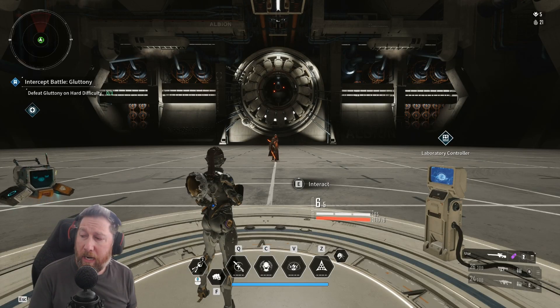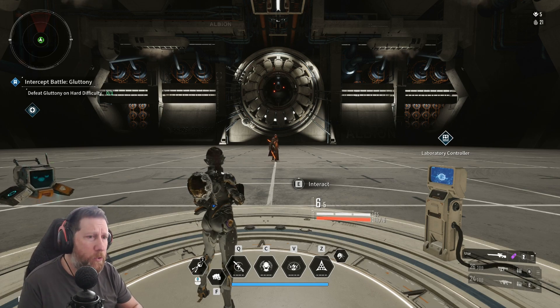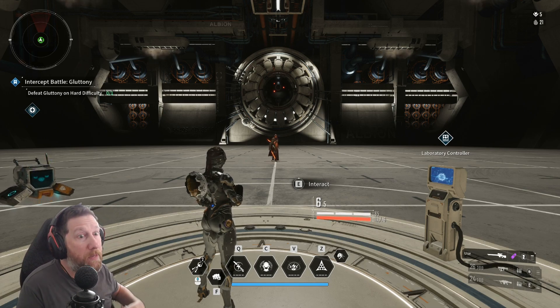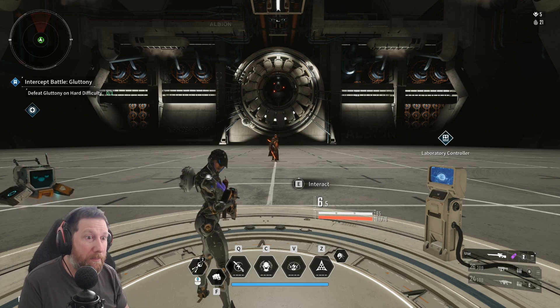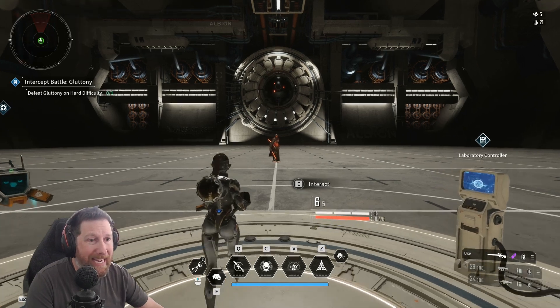What's up everyone, Criddle here and I want to go over the elements and their effects within the First Ascendant. There's been a lot of confusion on how these work, so I was going to give you as much information as I found out about them by doing a bunch of testing here in the laboratory. Let's jump into it and take a look at how these effects work.